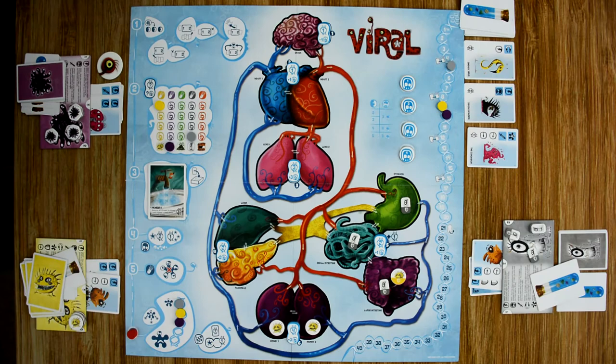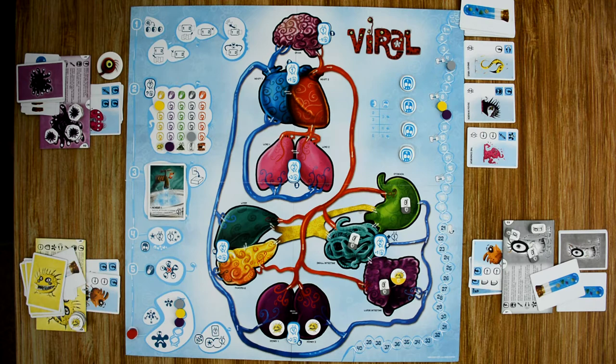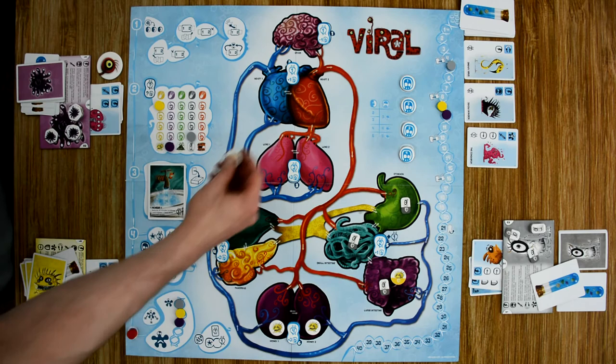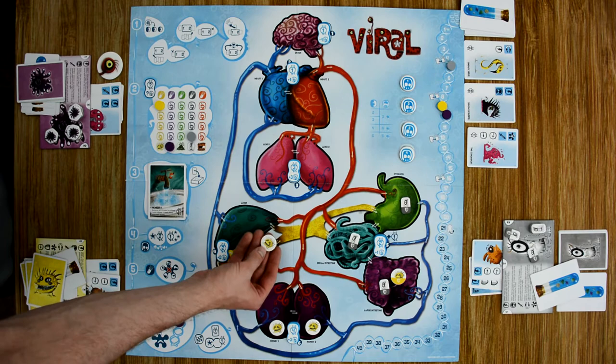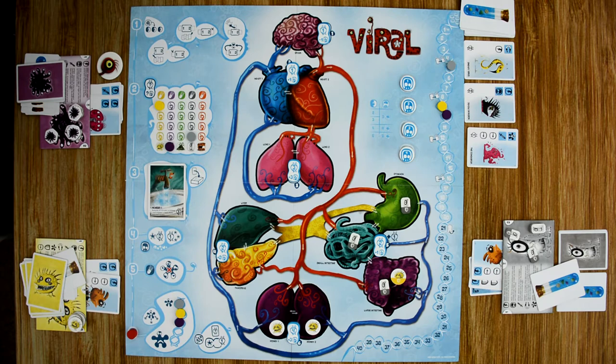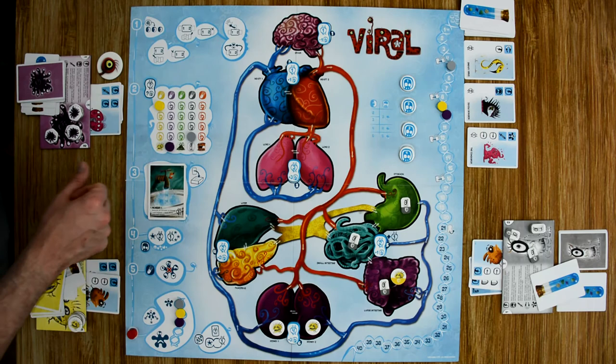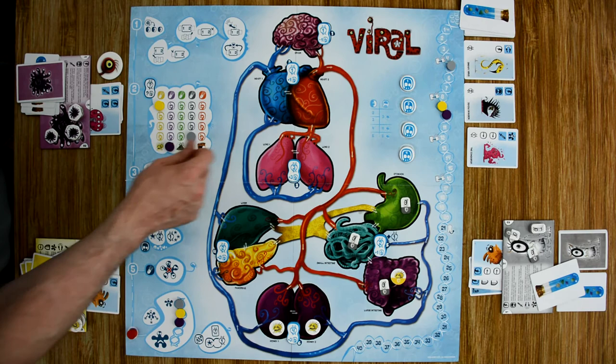Now let's take a closer look at each action players can perform based on the mutation card played. The first is the infect action, which allows a player to place a new virus in an organ — either in the zone card they played if it has a blue background, or in any organ if it doesn't. When you place a virus, you must place it on the basic side, not the shield side. The crisis icon action allows you to place the lowest numbered crisis token on any organ. An organ can only have one crisis token at a time, and you can place a crisis token even if it doesn't meet the requirements of the crisis chart.